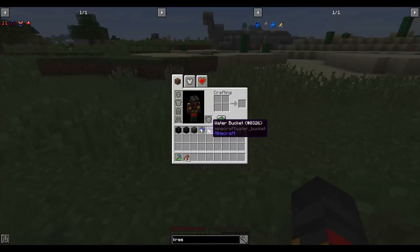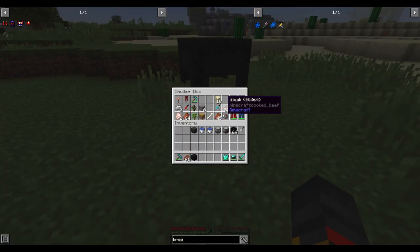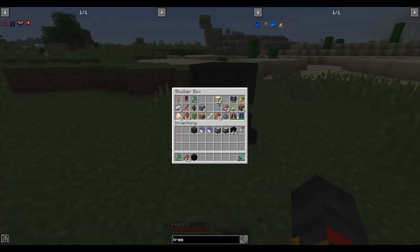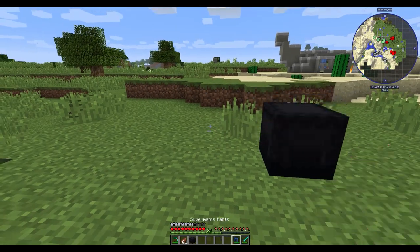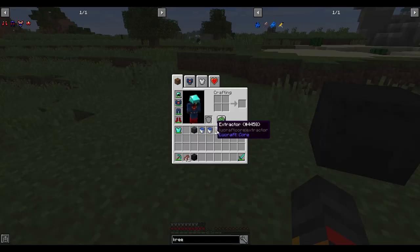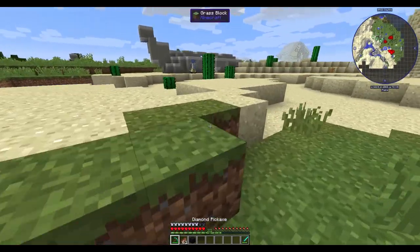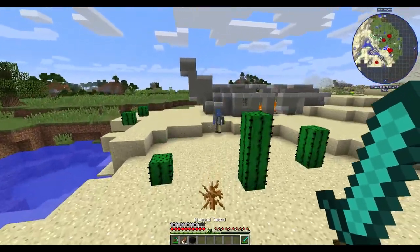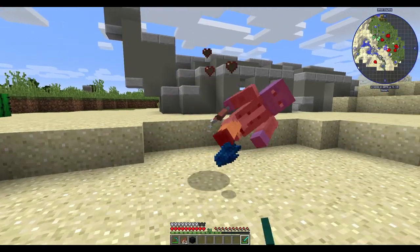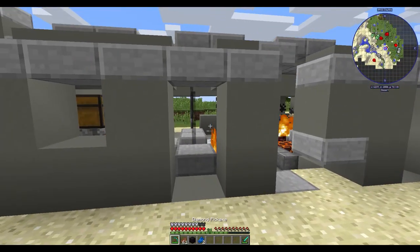What you'll need is weapons. I'm just going to wear Superman's armor for now and go fight them. These blue guys spawn at the crash sites — these are the Kree. Beware, they do a lot of damage. Kill them and you get Kree flesh.